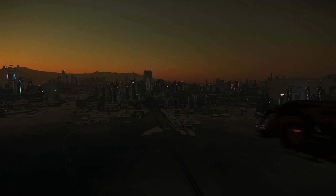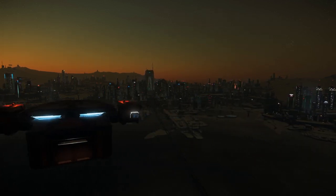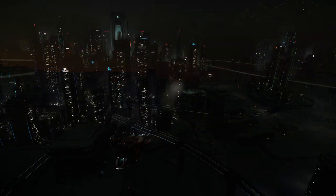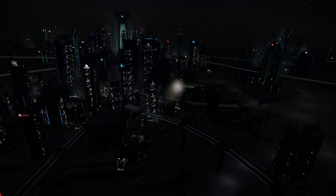The Argo Cargo is a tiny ship, and rather highly priced for what it offers. Expect to pay 224,000 Alpha UEC at the New Deal on Loreville, or $35 standalone, which is more than the Aurora MR starter ship.